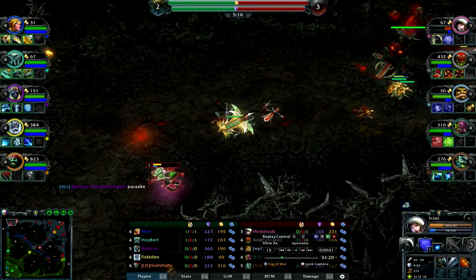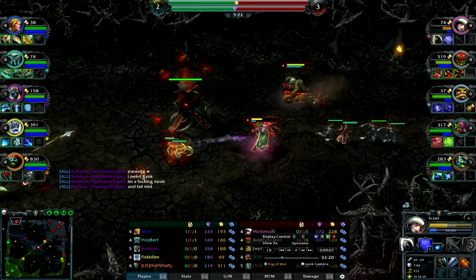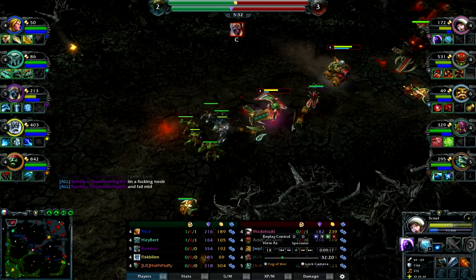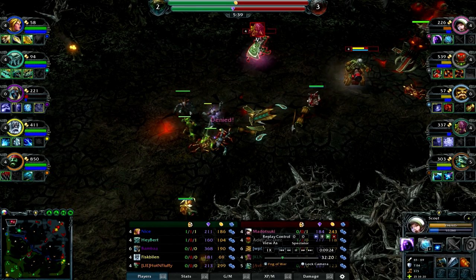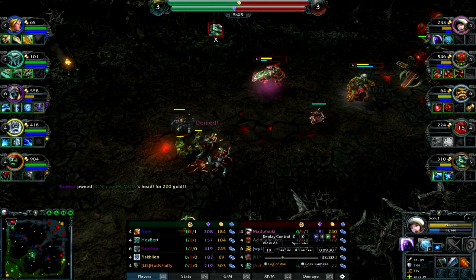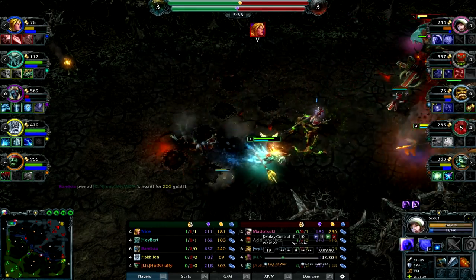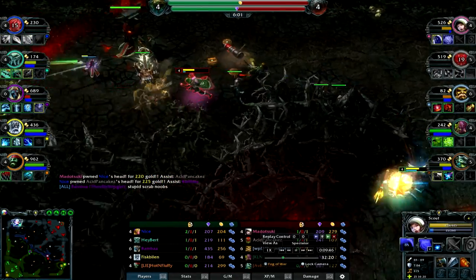I'm picking up the Rune Cleaver first. Some people get Shield Breaker first — I don't do that. I like the Rune Axe. People say it's only good for farming, but I disagree. The reason I get Rune Axe is the Sustainer component, which provides both mana regeneration and health regeneration. The health regen is nice in the laning phase, and the mana regen is useful all the time because Scout doesn't have a great mana pool and really needs that regen to be useful.